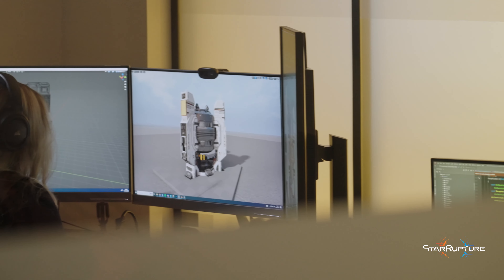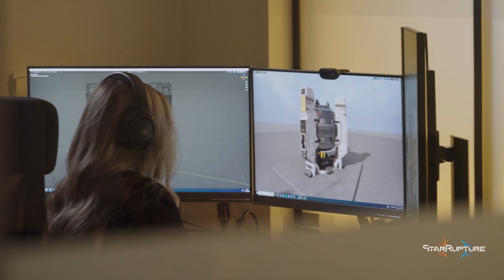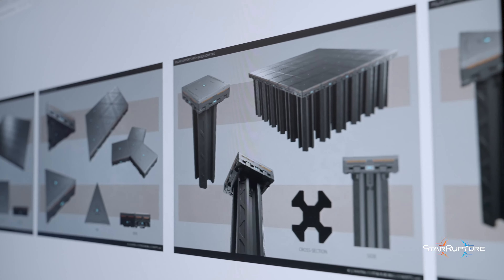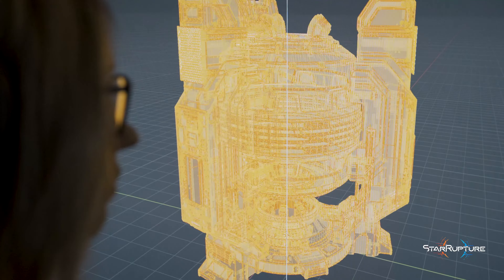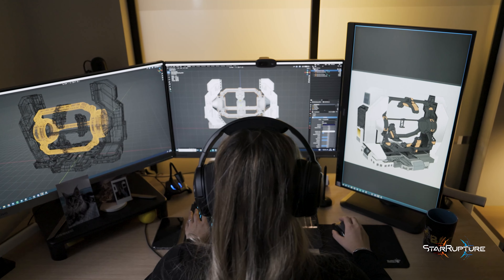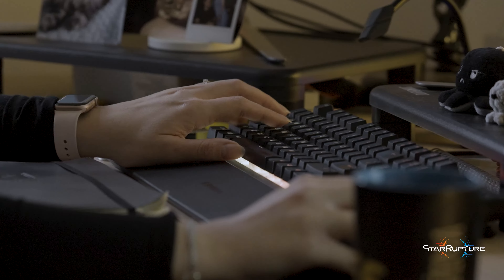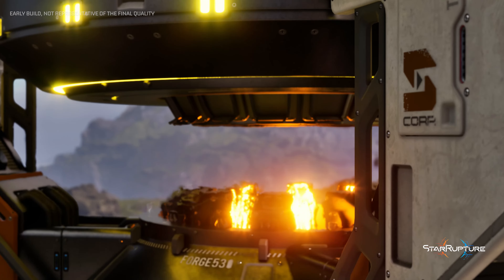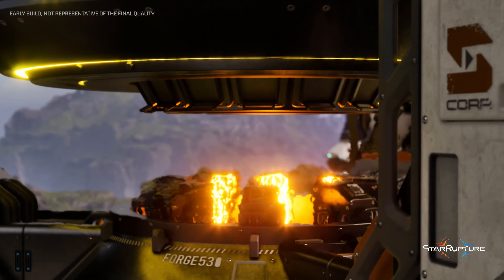My name is Boženia Toczydłowska. I'm a hard surface artist here at Creepy Jar. Our creative team produces sketches and concepts to meet the individual needs of each asset. The functionality of each building should be clear and visible at first glance. That's why during the modeling process we make sure that players can easily tell whether a building is operating or not, regardless of the camera angle. Visual effects and sounds come last as the final touch before the building ends up in game.